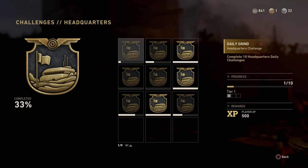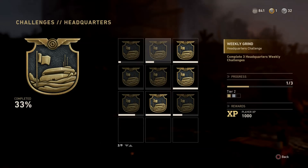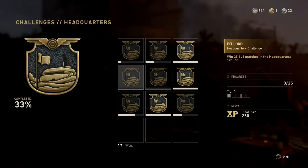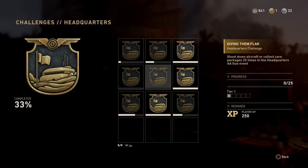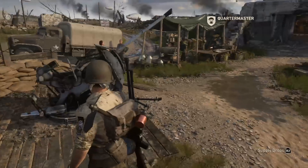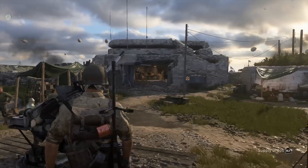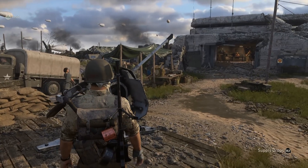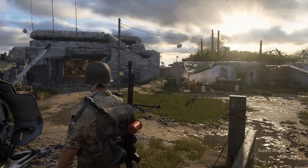The first challenge is complete 10 headquarter daily challenges — you just have to do it over time. The second one is the weekly grind: complete three headquarter weekly challenges. We've done these — the 300 target practice and three hidden balls. Win 25 1v1 matches — that's pretty obvious. And shoot down aircraft or collect care packages 25 times in the headquarters — a gun event. This event hasn't started yet, so we cannot do it right now. But when it starts, you have to go to these AA guns, use those and shoot down planes and collect care packages — that's probably what's going to happen, and it will probably be obvious to do.